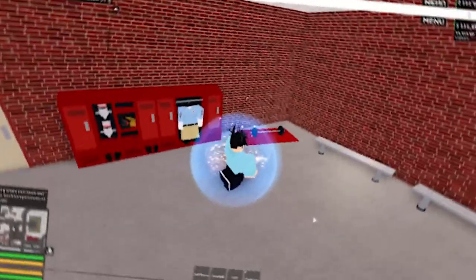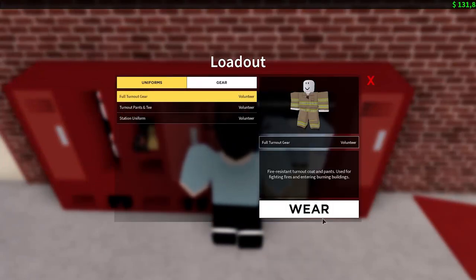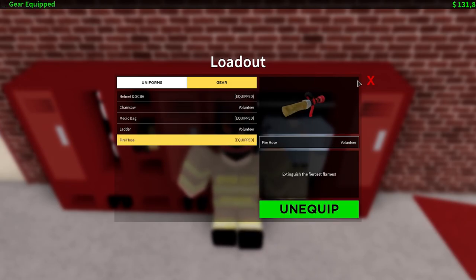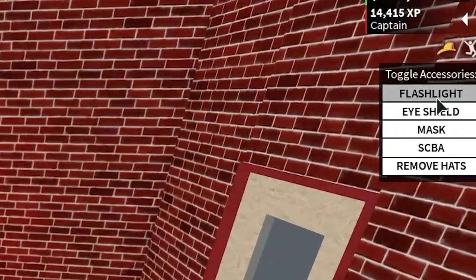Anyways, enjoy. So once you spawn in here, make sure you equip the full turnout gear. You get your helmet, you get your medic bag, and you get your fire hose. That will be all of the equipment that you need to get XP the quickest.